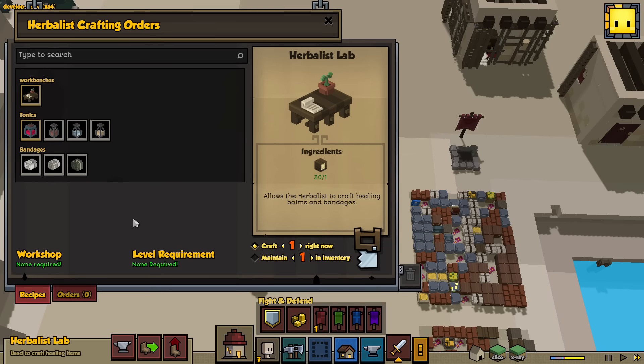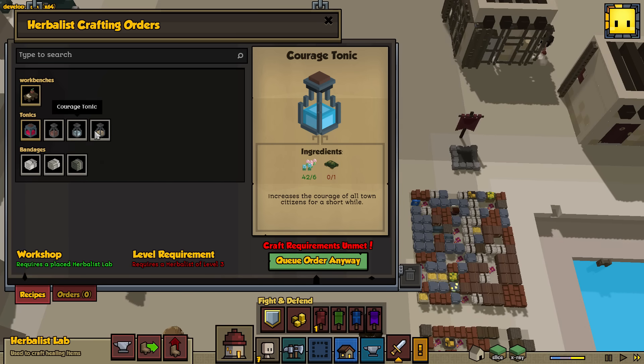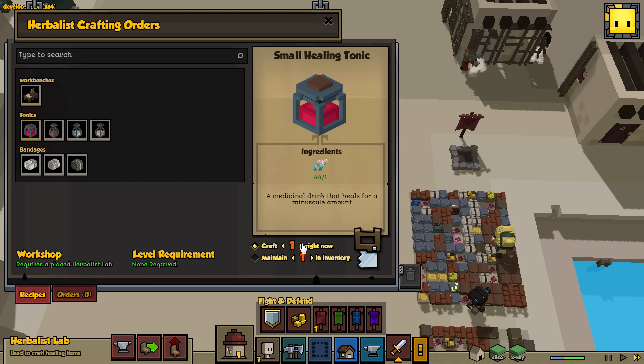Let's go to the herbalist and see what we can build — there's gotta be a few things now. There we go. Okay, so these cactus flowers just count as regular flowers, I guess. And pink and blue are the colors, not red and white. So strength toxin — well, first we have to build a few of these. I'm not sure exactly how much we have to build in order for him to level up.